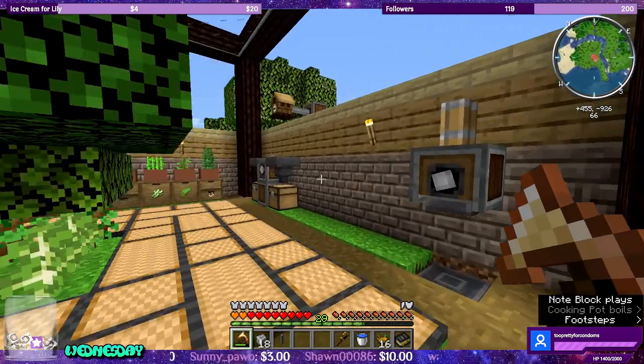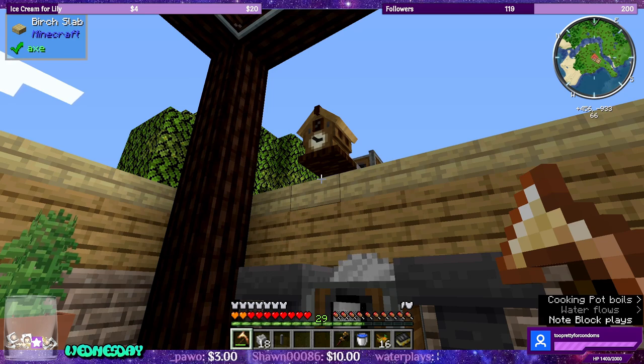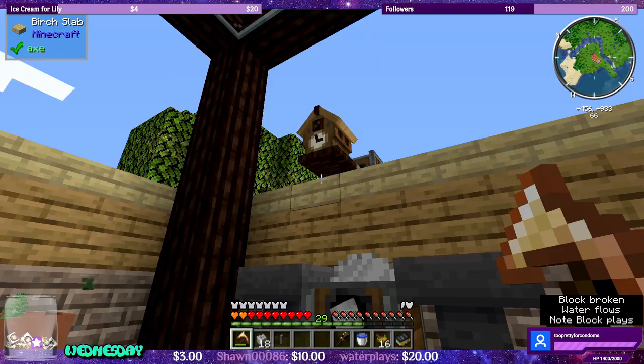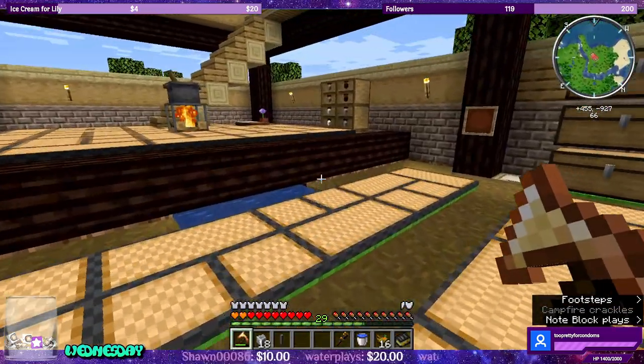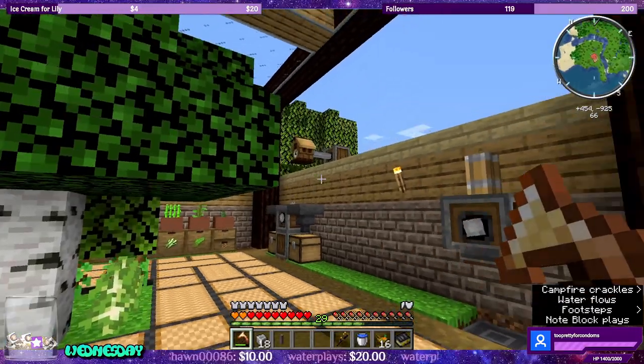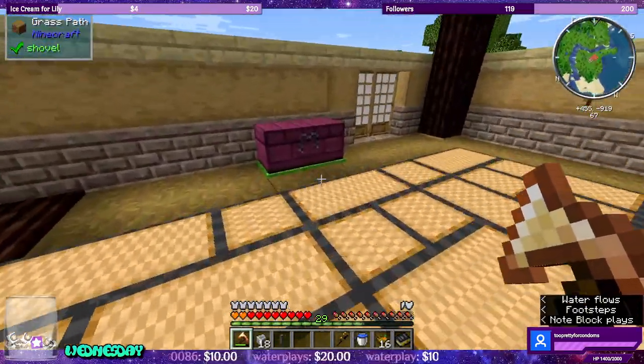Whenever it's noon, a little piggy will come out and bing bong. And whenever it's nighttime — when we can sleep — a little creeper will come out and bing bong. I think that's kind of cute, but not required for progression. It's a cute thing to add — I like it, it entertains me a lot.